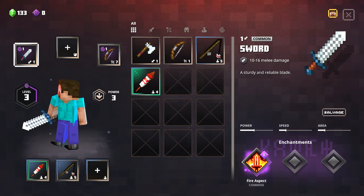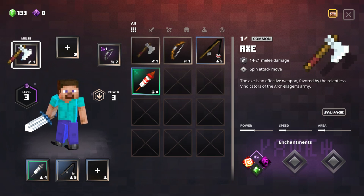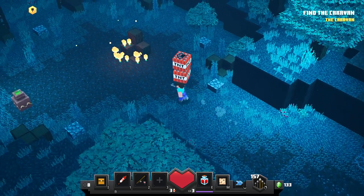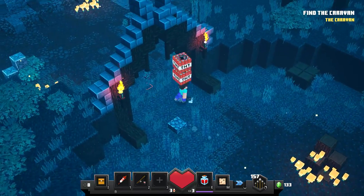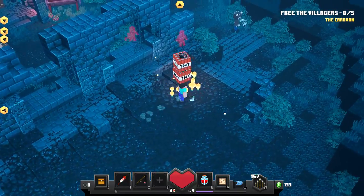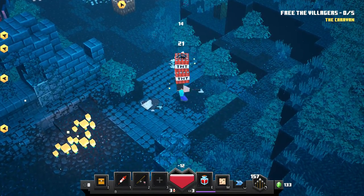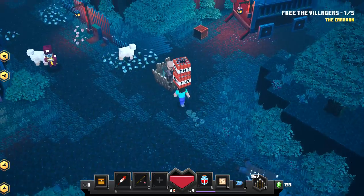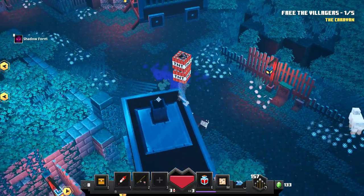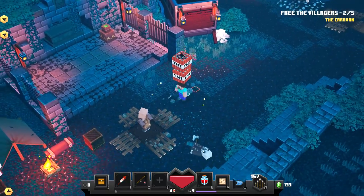I'm not going to salvage the sword - is the axe better? Yes, the axe is better. I don't think fire aspect is that useful, but I'm keeping my first sword. We got the axe - now free the villagers! Oh, it's armored vindicators. I think vindicators are from the Woodland Mansion. I'm in shadow form now - shadow brew! That knocked them out. Oh no, someone's gonna get me.